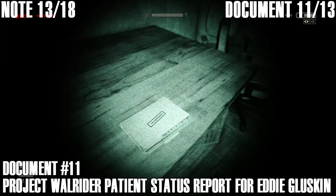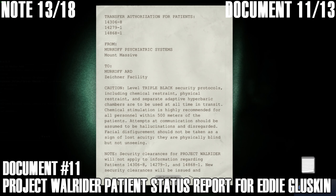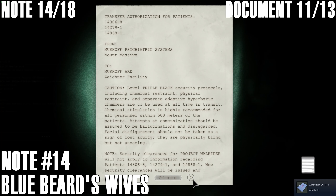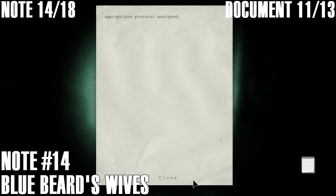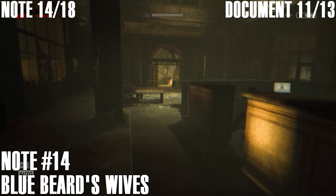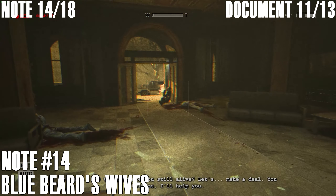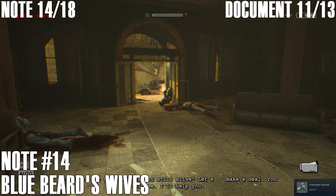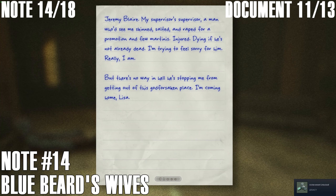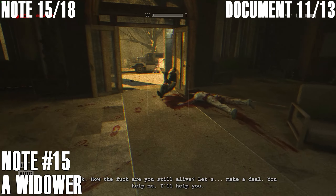This is pretty much the final corridor escape. Document number 13, 'Three Blind Dreamers,' is in one of the rooms on your right — and that'll be all of the documents in the Whistleblower DLC. Finally, just before you escape, you'll see Jeremy Blair hanging out by the doorway. Before you approach him, just keep the camera on him for a few seconds to get your final note. That's note number 18, and that'll get you all of the collectibles in Whistleblower — all of the documents and all of the recordings.